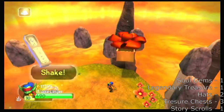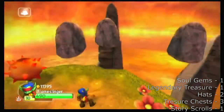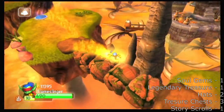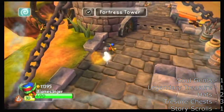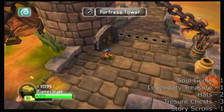I was kind of hoping I'd do it first try, but I suppose it's better that I did find it. There's all three treasure chests and all hats, which means that's all the elemental areas. I think that means all we have left is the legendary treasure, and then all the completion stuff.